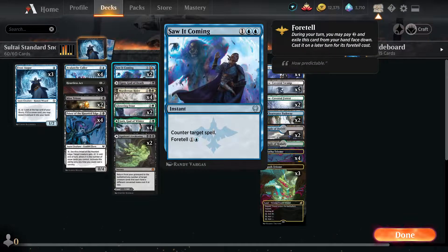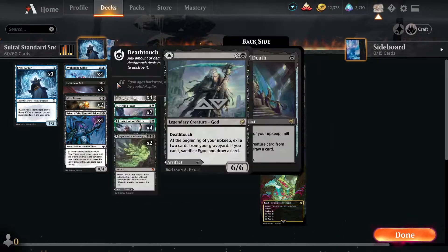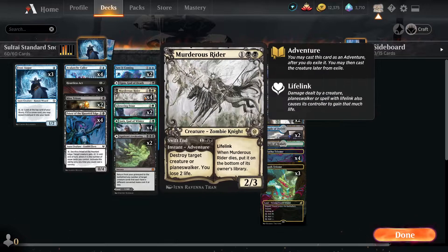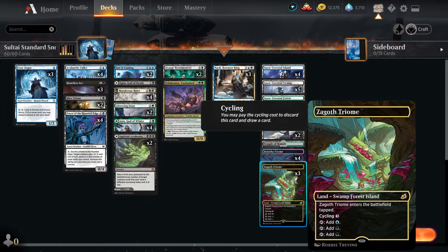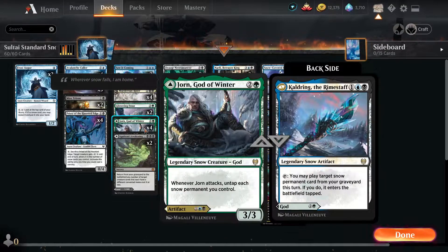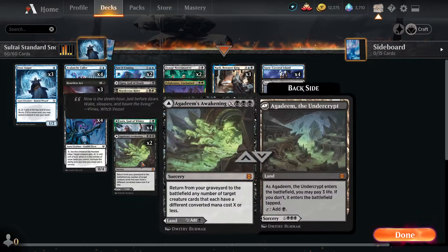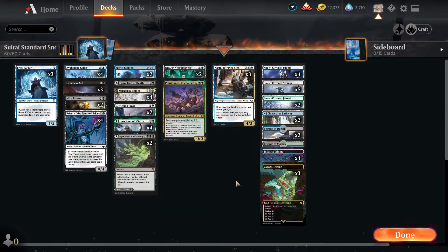We can also mill ourselves to then use Caldring - so it's a little bit of card advantage. We have Priest of the Haunted Edge as some removal that can combo with anything that cares about Snow Permanents. We have Slow It Coming as counterspells, Egon God of Death which synergizes a little bit with Mire Triton. There's also Murderous Rider for another removal spell, and Glittering Frost for ramp and to turn our lands into Snowlands.